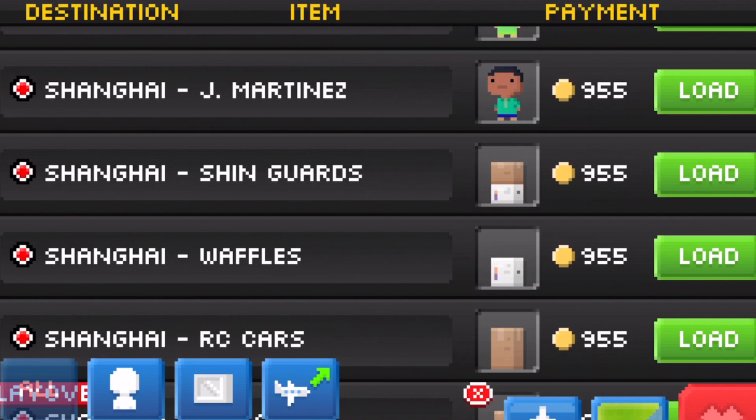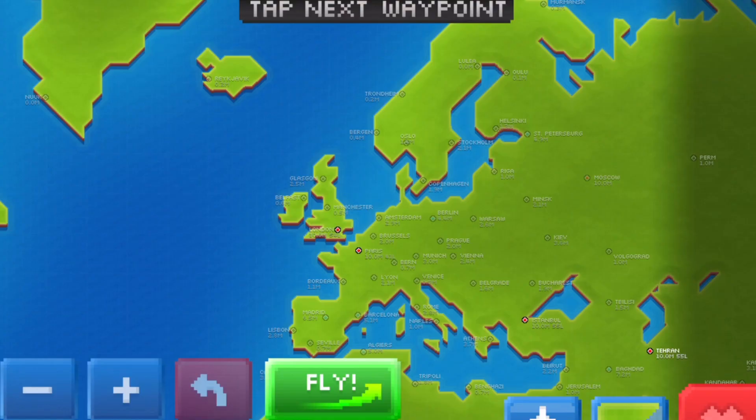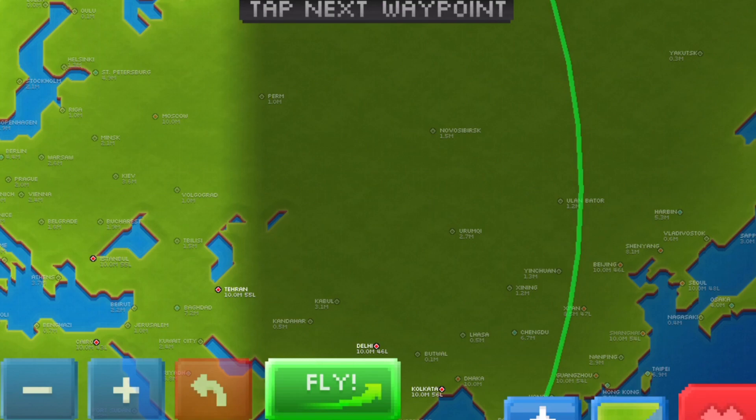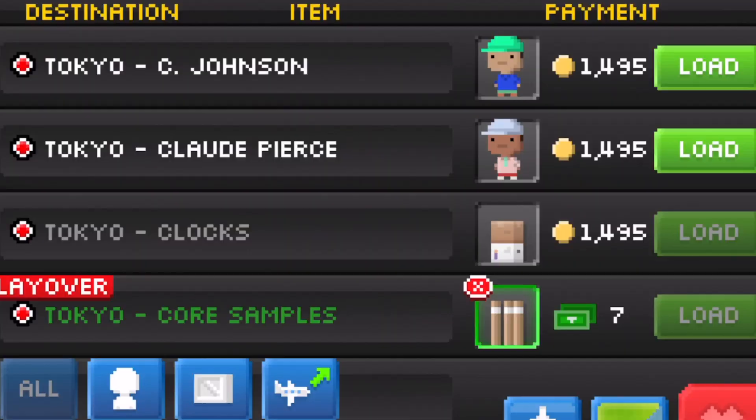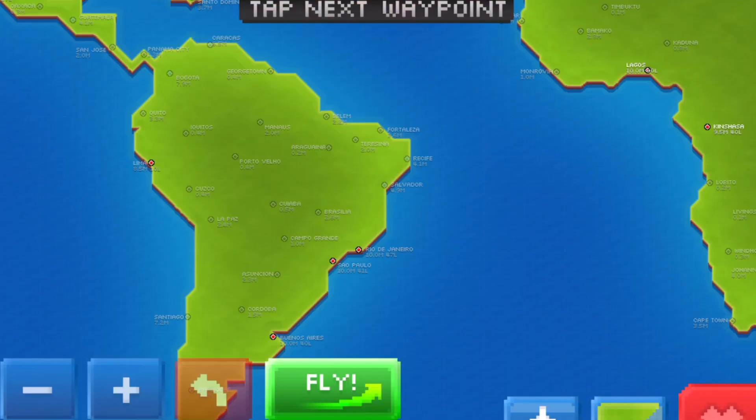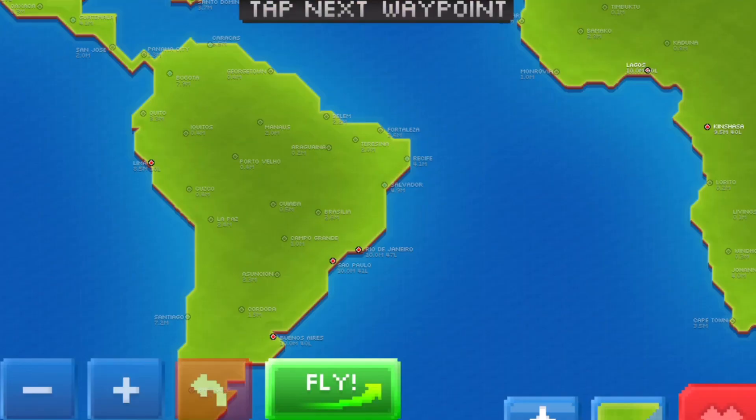Using layovers is really the next step in unlocking your profit potential in Pocket Plains. It adds another layer of complexity and depth to a really fun game. Once you get a good layover system in place, it really takes your airline to the next level. Let me know in the comments section how you use layovers yourself. Thanks for watching, and I'll see you guys in the next one.